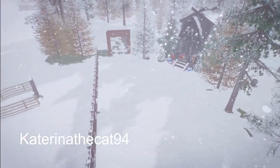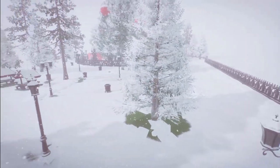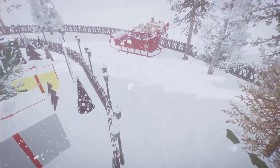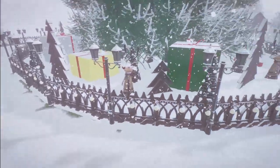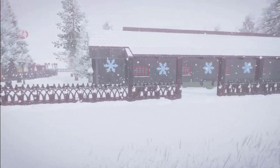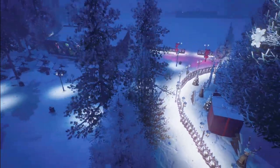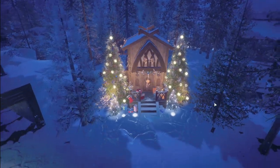We have a Holiday Express RTC skin made by Katerina the Cat 94. You can bring this into your zoo for right around $86,000. What a very nice Christmas train station you've made here for us — a beautiful Christmas tree, a nice little Santa sleigh, and a little house. Everything that you would need for a nice little Christmas village.